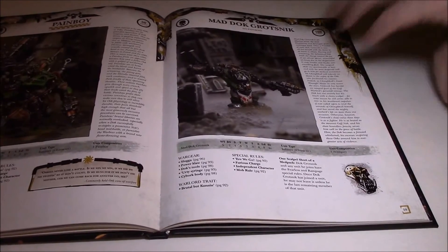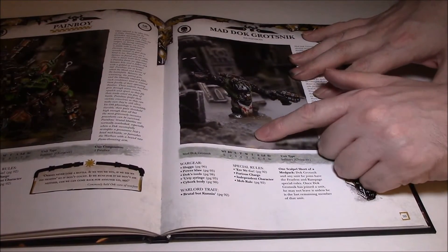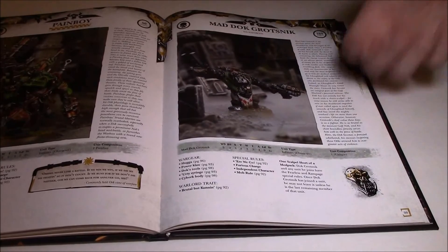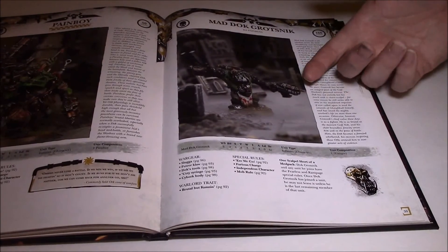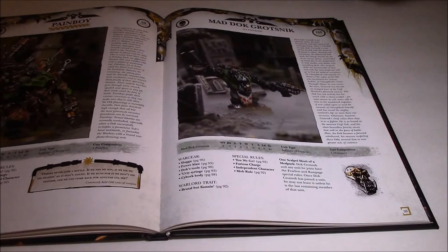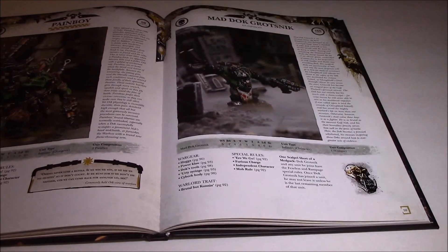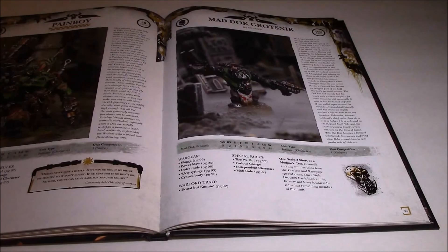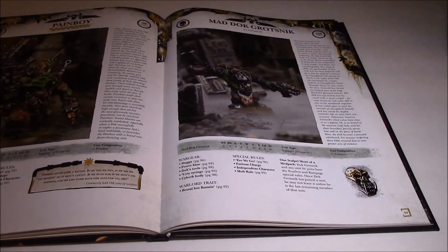If anyone can point out the page in the rules where that applies, let me know. His stats: Weapon Skill 5 like a Warboss, Toughness 5 which is always good, 3 Wounds like a Warboss, Initiative 3, 4 Attacks, but only Strength 4 — meaning his Power Klaw is going to be Strength 8, not 10. So he won't give you a Strength 10 Power Klaw like a Warboss would. Mad Doc Grotsnik is absolutely excellent; he's definitely on my short list of things to implement in my army. That's it for this issue of Book of the Beast — talk to you later.